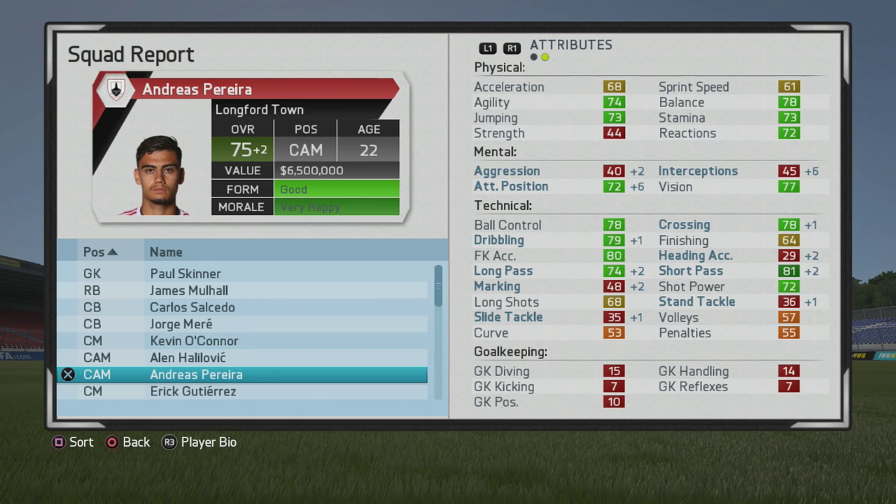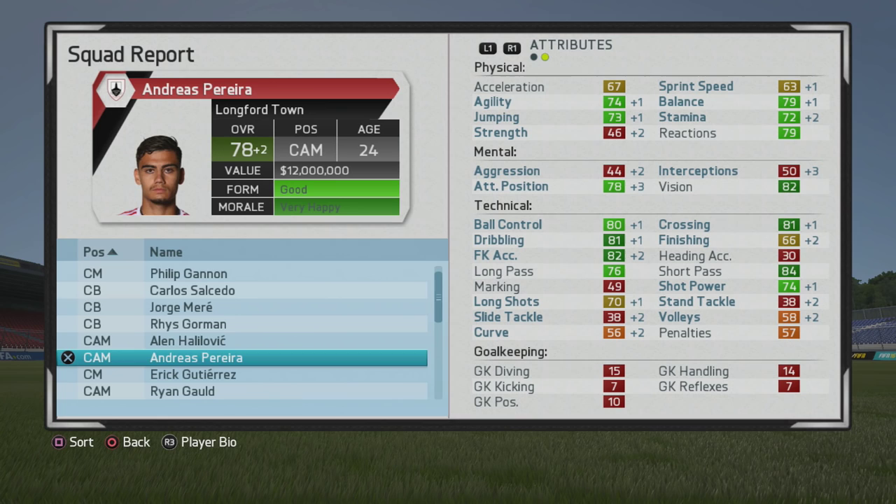Up to 75 overall now. You can see he's very strong technically and hasn't grown too much physically, but either way the technical quality is really nice to have. The passing is very solid and crossing is decent, so you can probably play him on the wings or with a free-roam mentality at center mid or center attacking mid. Continuing to grow nicely — up to 78 overall in 2020.